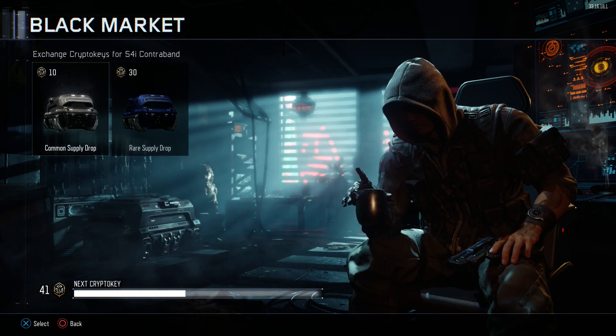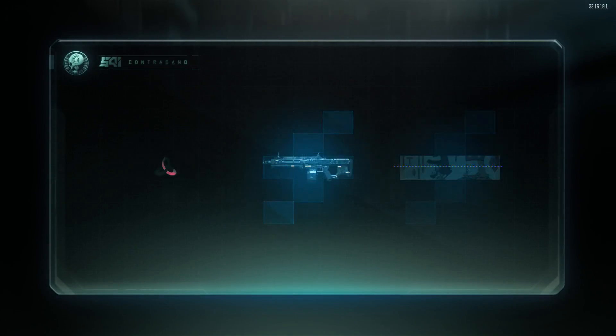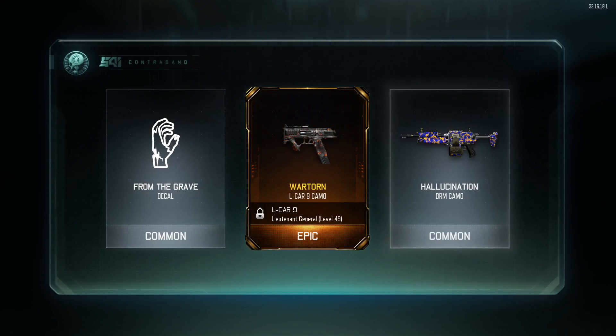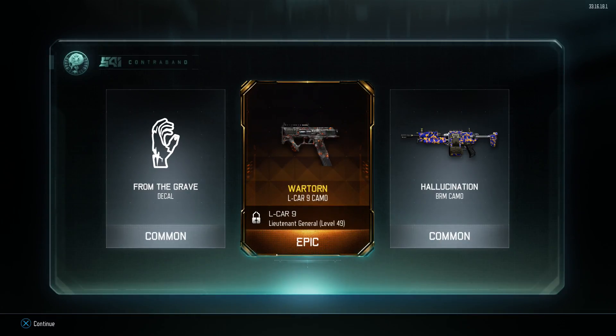Let's try it again. So this is the last one of the common ones. He's decrypted — let's do this. Decal. Ooh! It's a Camo. I really gotta inventory these before I go giving them away. And a BRM Camo — don't use it. That's cool.